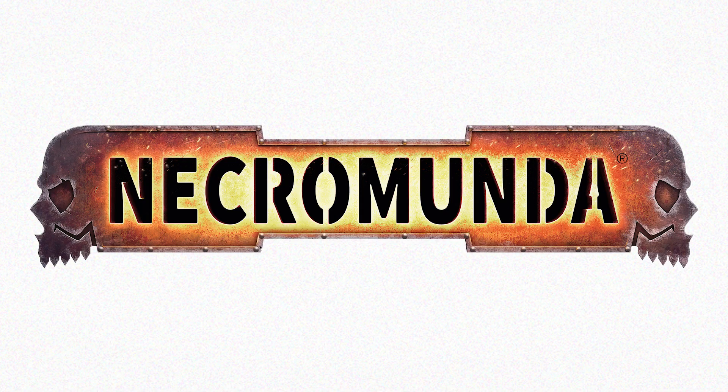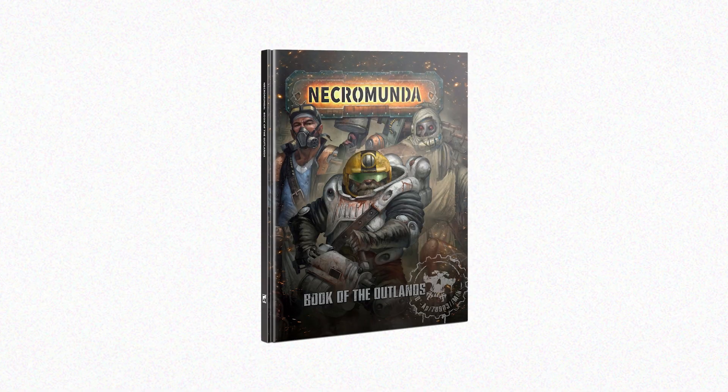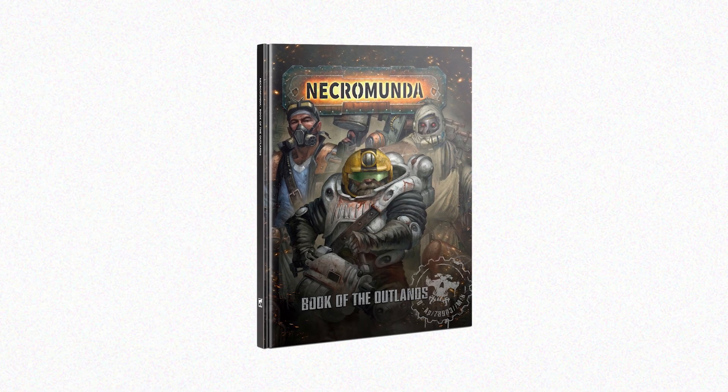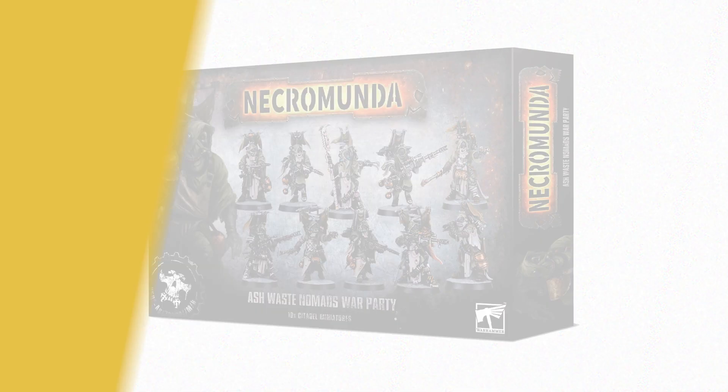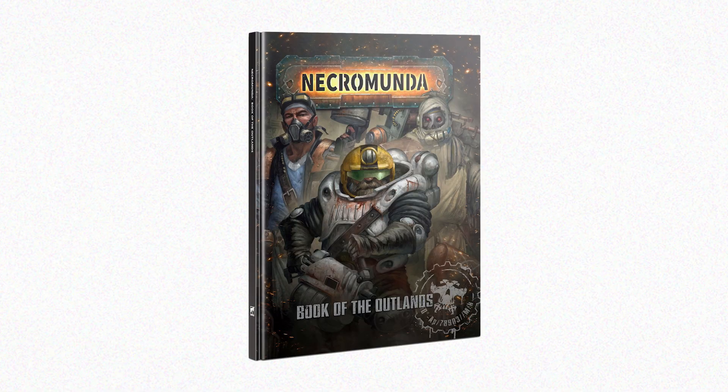On Necromunda, the Ashwastes can be further explored via the Book of the Outlands, which contains additional rules and background on the denizens of the Great Equatorial Waste, including the Ashwaste Nomads and the Ironhead Squat Prospector Gang, who are also available to pre-order alongside the book.